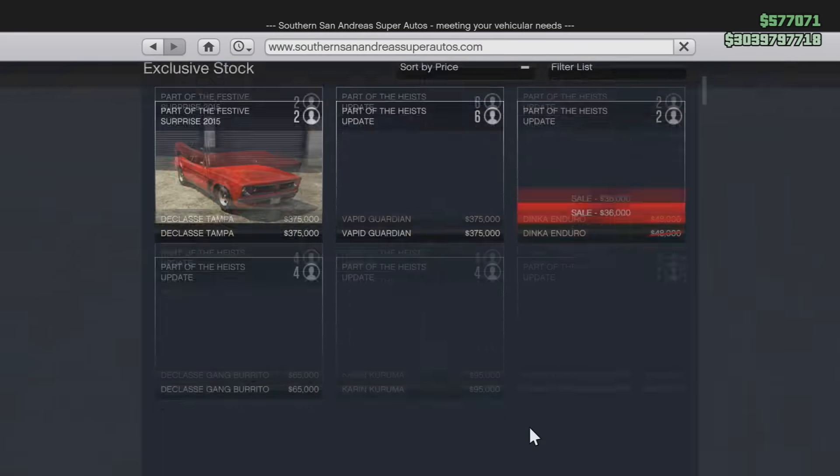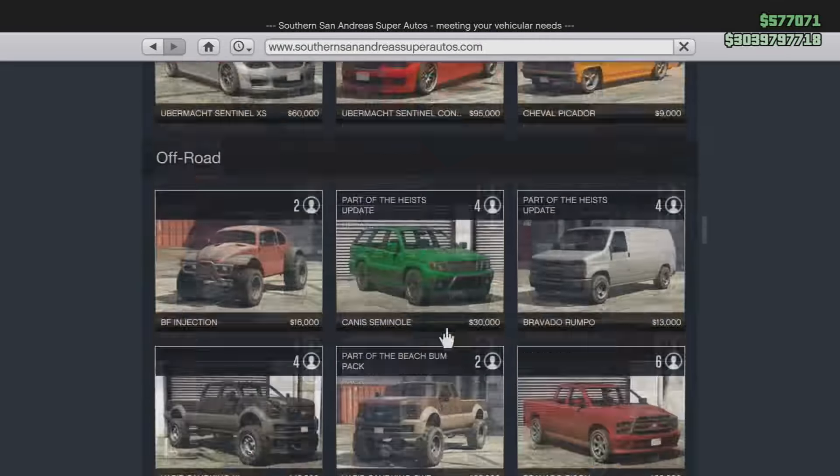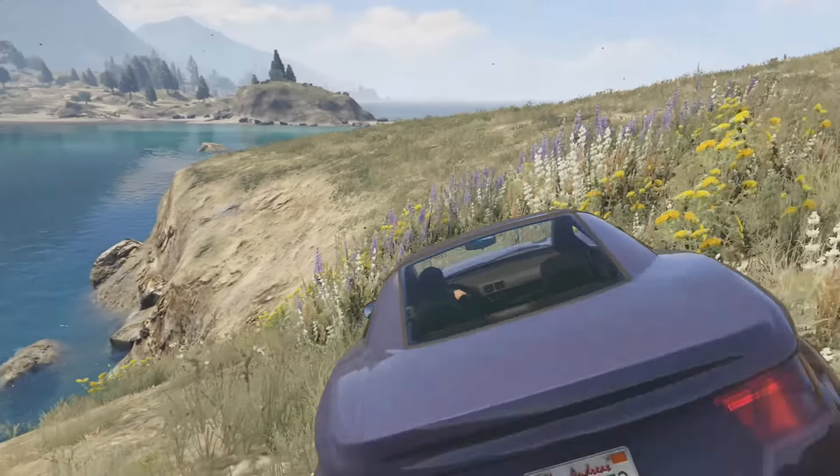Starting off the video, we're going to take a look at the Dune Buggy, because Rockstar Games reduced the price of the Dune Buggy to $20,000. Originally this was worth around $30,000 to $35,000, and there is no reason why Rockstar have reduced it, other than the speculation that they might be doing something with the Dune Buggy later on.